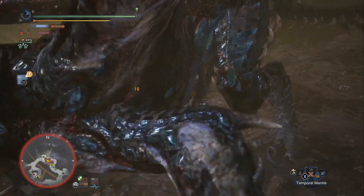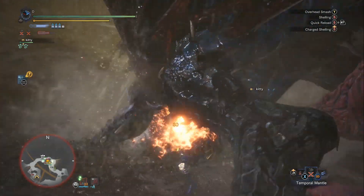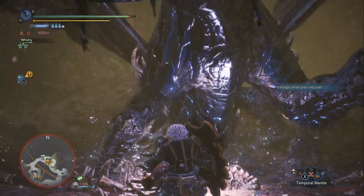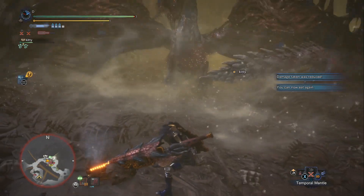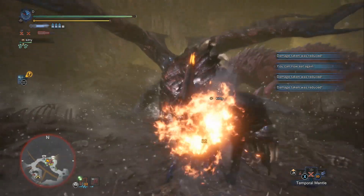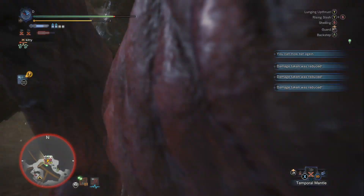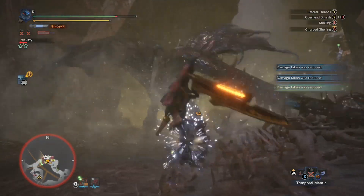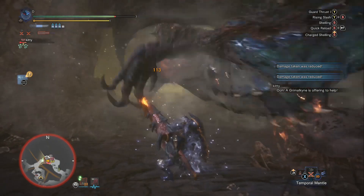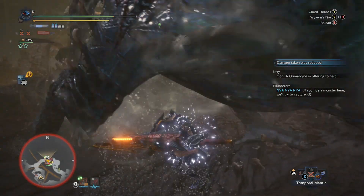I wonder why Valhazak is just kind of standing there — he didn't think I was going to attack him or something. Notice I'm kind of hiding under his legs at this point. If you were trying to fight him with dual blades or maybe sword and shield, hiding under his legs will be a very important strategy. More likely you're going to be hitting him in the chest and the forearms, and his hind legs are fairly safe for repositioning. Lucky for me, I have a big shield, and the long shelling just has crazy good range.